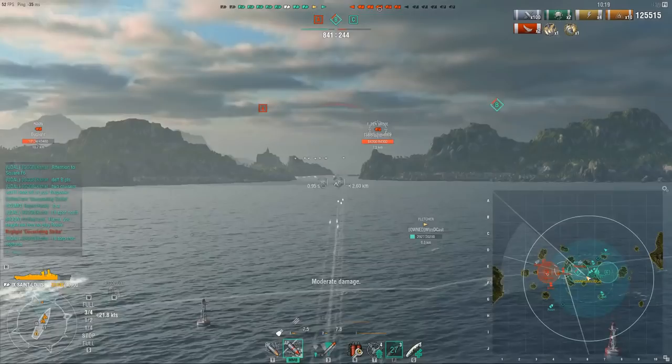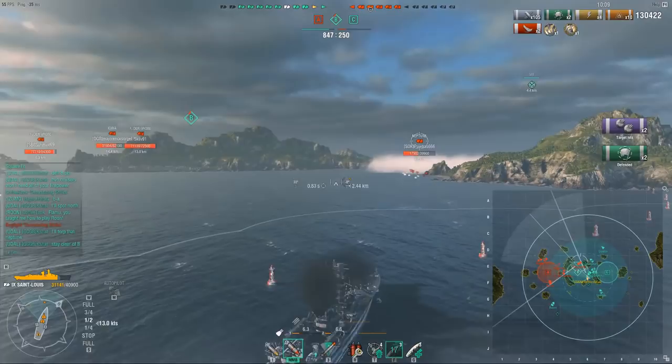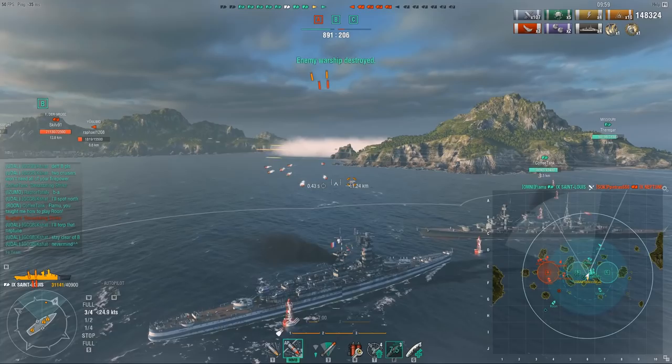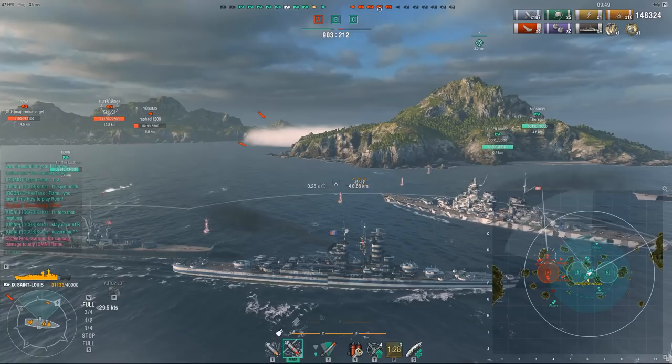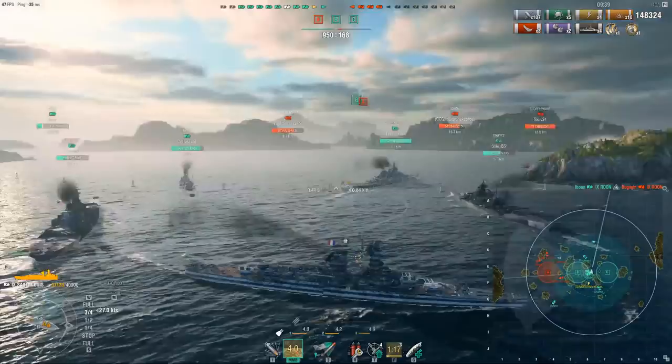Eating some damage as I move into the smoke. The Groza is pushing up in this gap, but there's a Neptune on the right — I think the Missouri is radaring him. Close range, the AP on the ship is very strong. It's useful, and close range against cruisers I haven't had too many issues brawling. It has a good turret setup — two in the front — so when you angle and push in it's very useful. The citadel, however, is quite sizable, and you will eat a bunch of unfortunate, frustrating citadels in this thing.